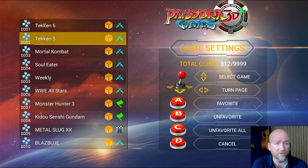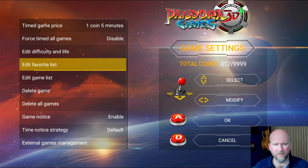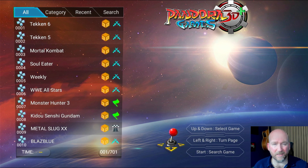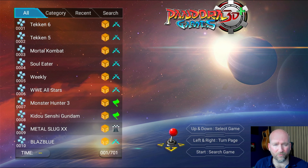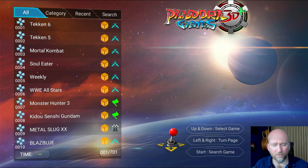Here we go. So we've landed on the home screen - this is what you get once you've turned it on and it's finished its initial video. What I'm going to do now is exactly what Carlo suggested: I'm going to press the settings button on the back of the unit first of all, then scroll down to enter game settings.